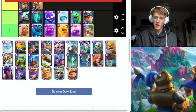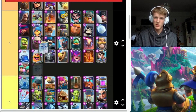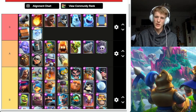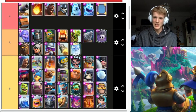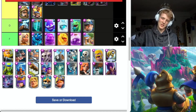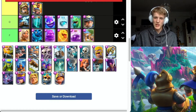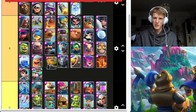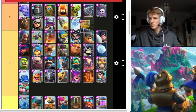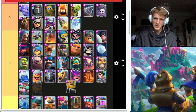Royal Ghost got nerfed but I honestly think that nerf was needed. Still A tier — it's very annoying to go against, it goes invisible. I know it's delayed with the nerf. Royal Giant — I was playing a bit of ladder earlier, a lot of people were using him and he was getting damage, but it's pretty easily countered — B tier.